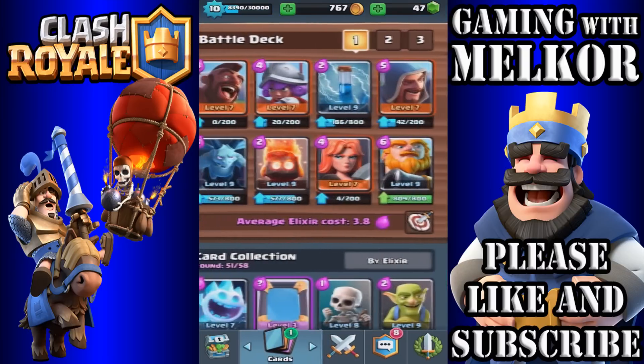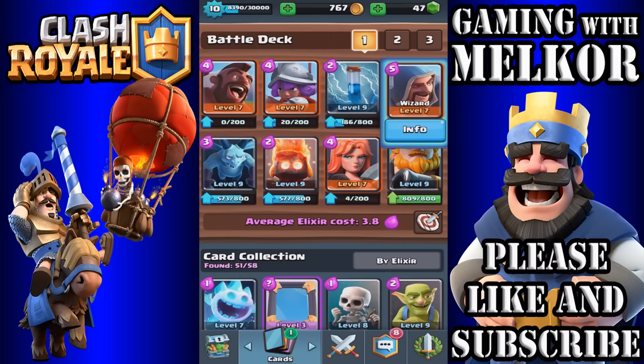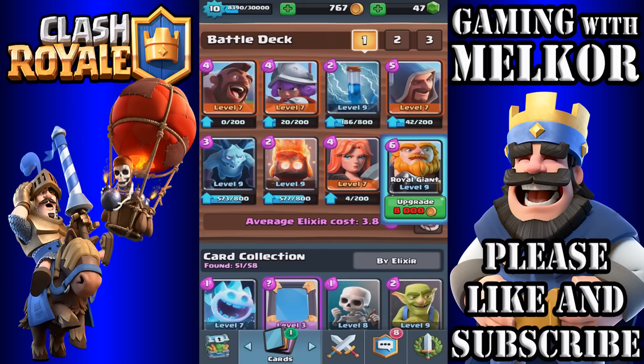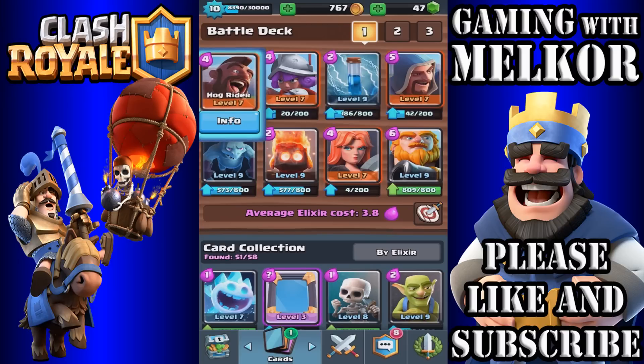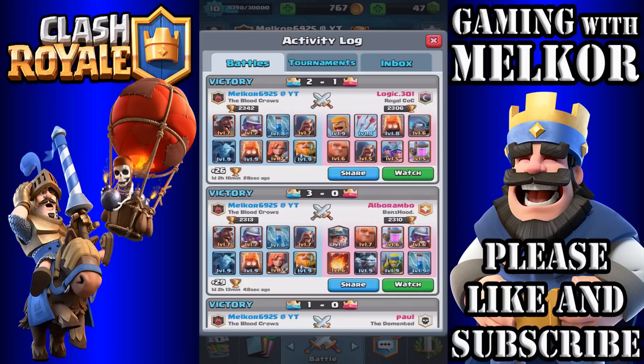Let's have a look at the cheesiest deck and the most annoying and probably pointless deck in the entire game — that's right, the Royal Giant Hog deck. You guys are going to hate me for this deck, but it's only for a bit of fun. This deck consists of the Hog Rider, Musketeer, Zap, Wizard, Minions, Fire Spirits, Valkyrie, and the Royal Giant. I've never used the Zap spell before, and I've never really used the Hog all that much either.